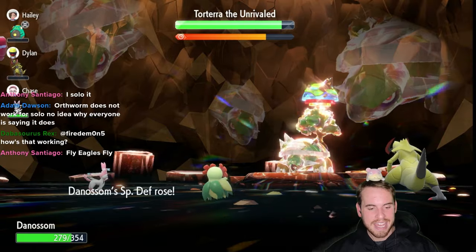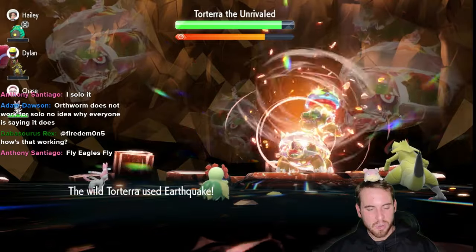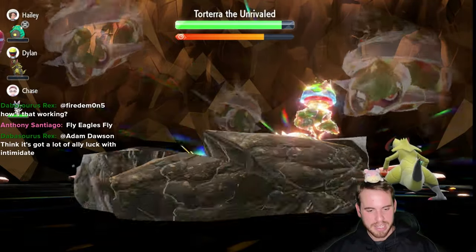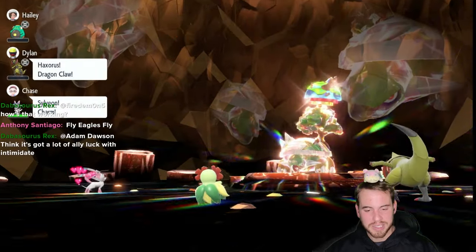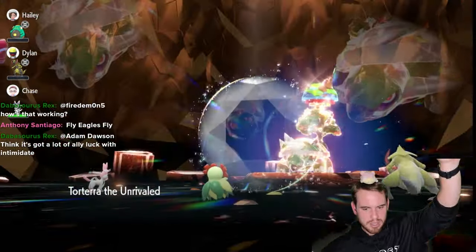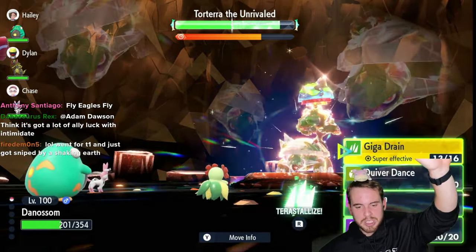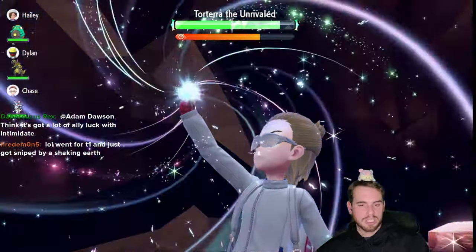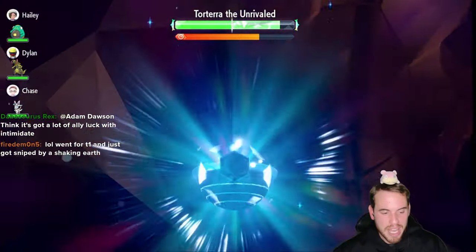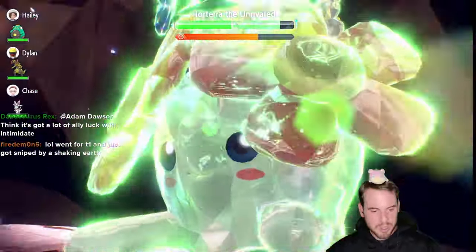Let's see how much damage we take. We're mostly going to want to heal up here before we go again, because the Shell Smash is coming after this. We're at 201 HP — let's heal up. Because there's the shield. Can we get this attack in before the Shell Smash? Holy cow. Okay, so we get our attack in before the Shell Smash. We will go first, we will restore our HP. That's our one Quiver Dance.